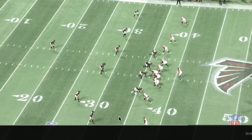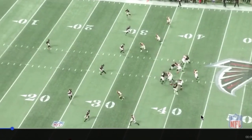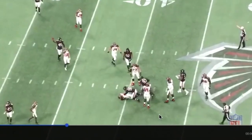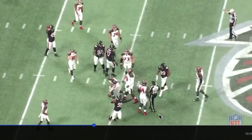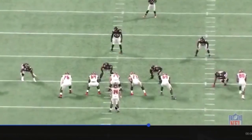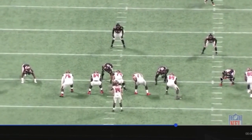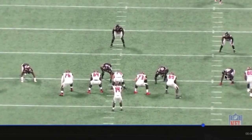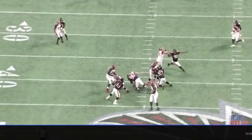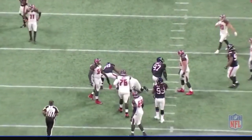Here we go — five wide receiver set against Tampa Bay. Tak McKinley right there stands the guy up. He's doing push-ups. Tak McKinley right here working against 69, gets outside, never really makes contact. Nice.